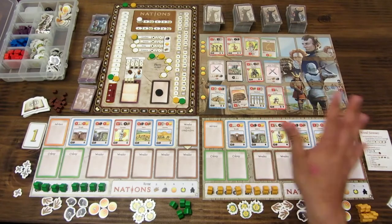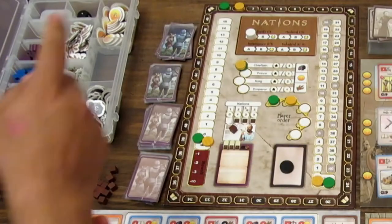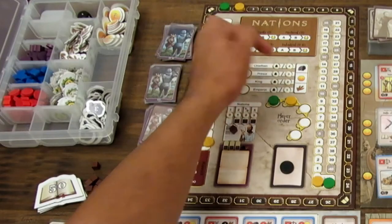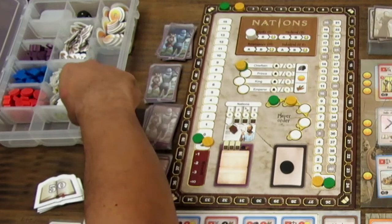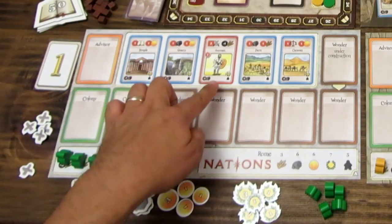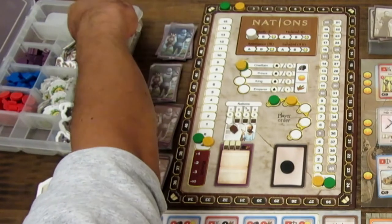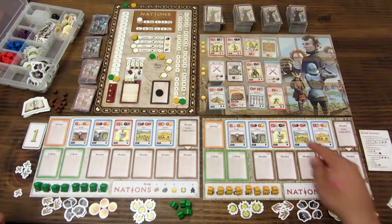Cada jugador decide su estrategia de crecimiento. Puede elegir coger un trabajador —lo que le haría perder estabilidad o trigo— o coger cuatro recursos. El jugador verde, por ejemplo, decide coger cuatro piedras. Las piedras sirven para colocar trabajadores en los edificios. El jugador amarillo en cambio recibe cuatro monedas porque quiere comprar cartas que cuestan un poco más.